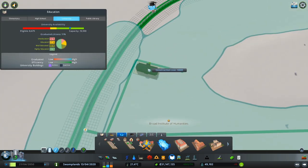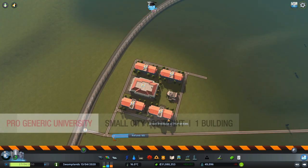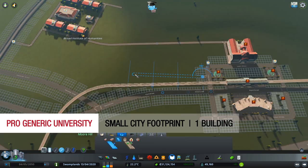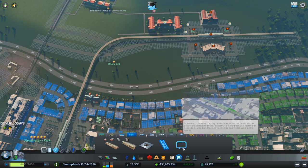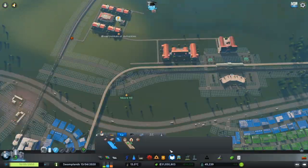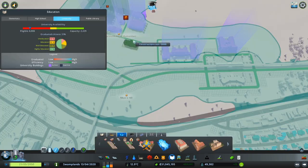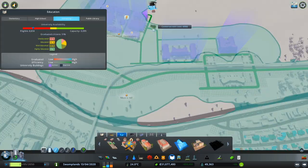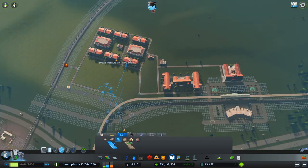A generic university has a small footprint in your city — it just takes one building and you automatically have a student capacity of 4,500. However, you will have to create multiple generic universities to maintain your highly educated sims. The small footprint gives you more space to zone and grow your city, but the majority of the time not every space of the max 9 tiles is ever used, so it is better to fill those large gaps with a campus university.